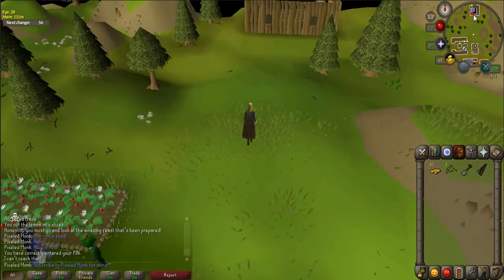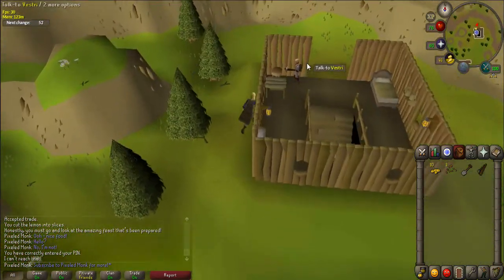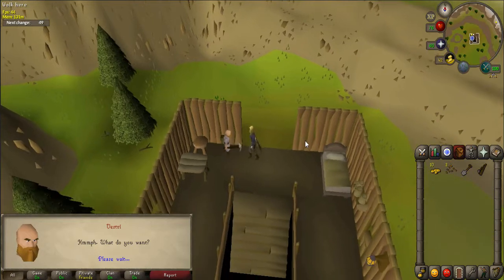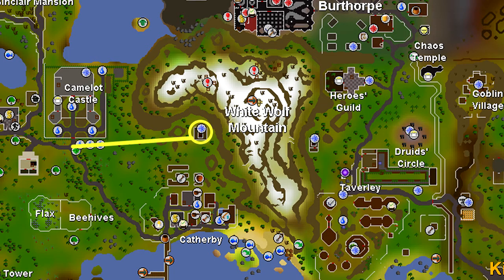You begin the quest by talking to one of the dwarves near the shortcut to White Wolf Mountain. Even though there are 2 shortcuts where you can start the quest, it is much easier and faster to visit the one north of Catherby. Teleport to Camelot and use the map provided to head east towards the dwarf Vestry.